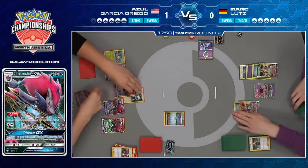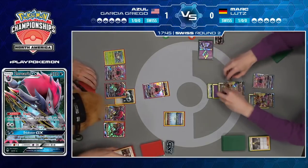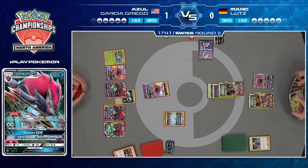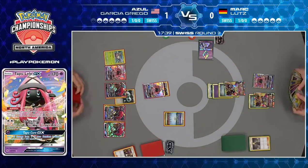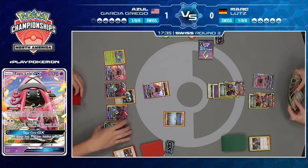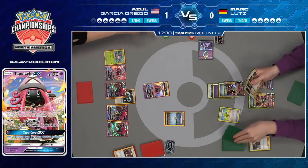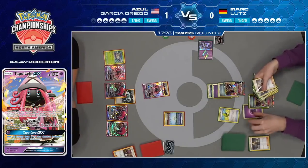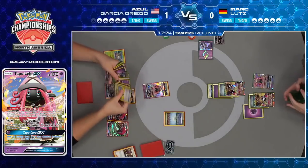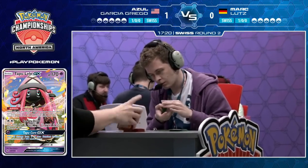Azul is going for the same line of play as he did in game one — soften both Ultra Necrozma GX before letting Mark use that B-String. Even though Mark is using this unusual build, Azul has already identified what's in it just after game one. He's saying: oh, you're not really focusing on Malamar, you're using Max Elixir, you're using B-String — and he adjusts his play accordingly. That's one of the signs of a great player: being able to adapt in the middle of the game after figuring out what your opponent is doing.